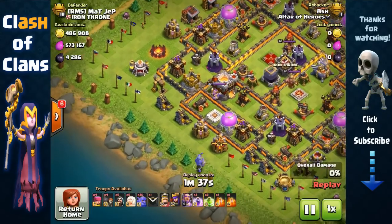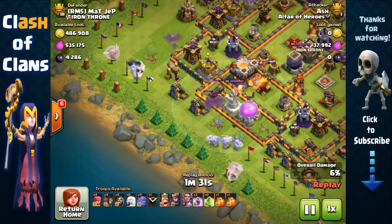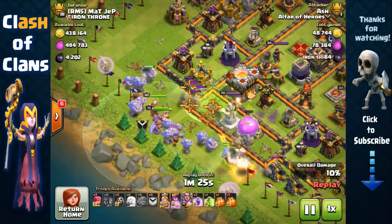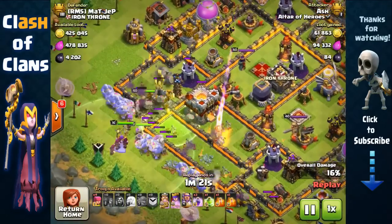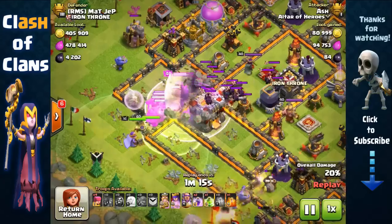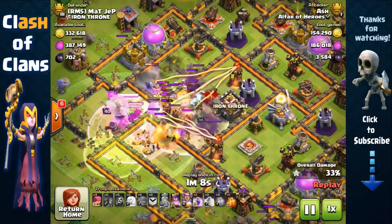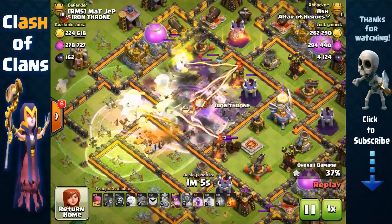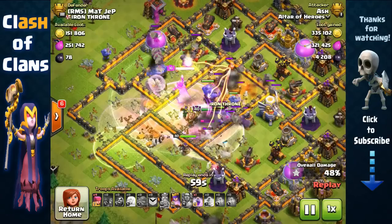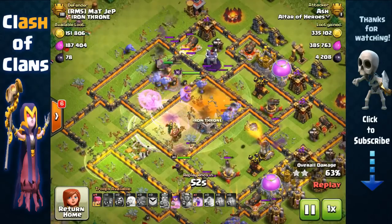Another very good way I've been utilizing the mass bowler strategy is to start off with about five or six bowlers on each side with two healers to remove those side structures and have them walk around, then place a jump spell at the center and have them all congregate and combine together at that center point and make their way towards the core. The main threats to the mass bowler strategy are the inferno towers and eagle artillery — once you have those three threats gone, it becomes very easy to three-star the rest of the base as long as you have an ample amount of bowlers left and some healers.